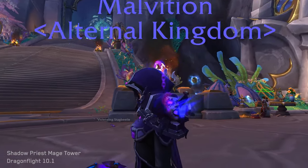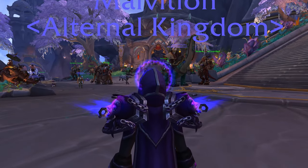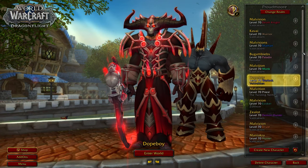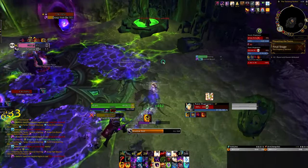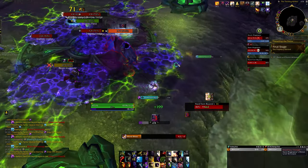Hey, what's up guys, it's Malvision and today we're going to talk about Shadow Priest in 10.1 for all you guys who want the Wiggly Chain shoulder pads. Because I don't raid anymore, my fun comes from leveling different classes and learning about them. When I level up a new character and want to learn it, I hit the Mage Tower because it's a really good way to learn the different interrupts, CCs, and movement speed.